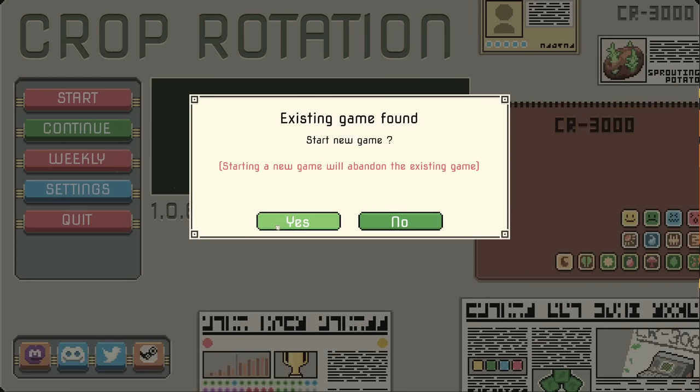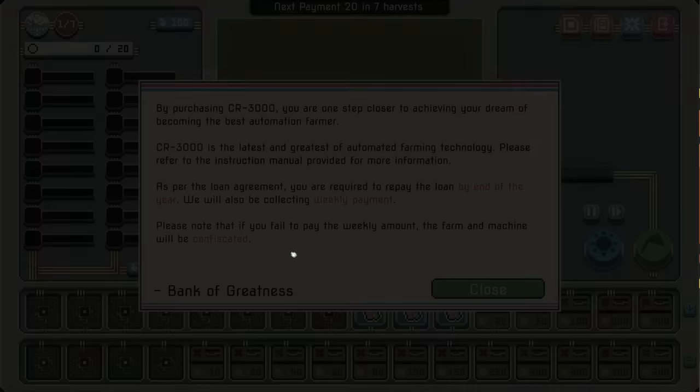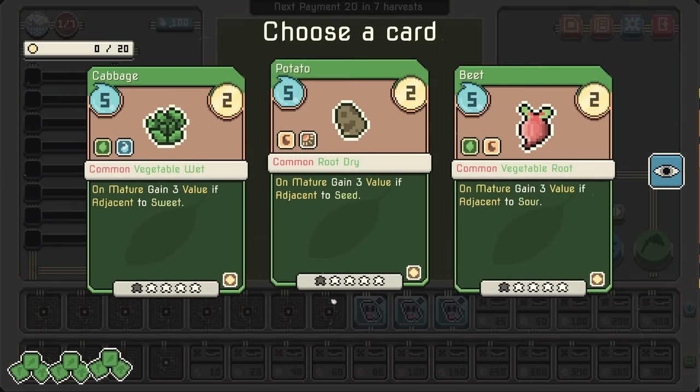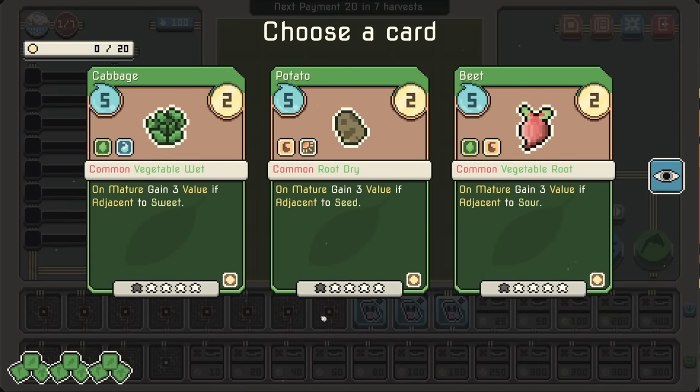Hey everyone, Wannabot here and welcome to Crop Rotation. It's a farming roguelike based loosely on Luck Be a Landlord, but with its own twists. I'm an absolute mess when it comes to this game — there are so many options and I can never choose which one is best.